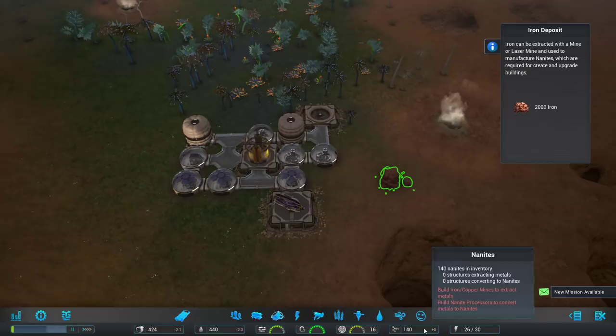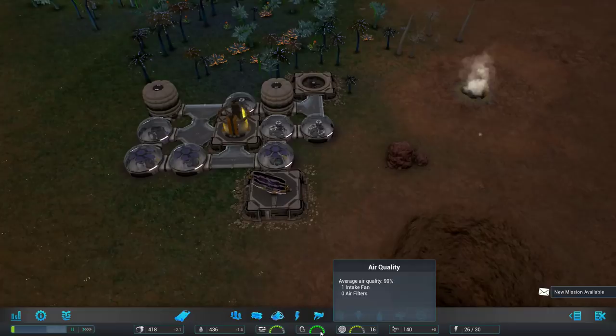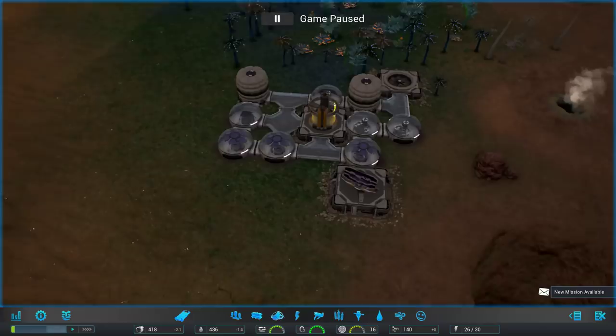You can produce more nanites if you mine a resource like iron and convert it with a nanite processor. Here is our electricity, our population — currently 16 — their happiness, O2 levels, storage, water, and food. I should pause the game if I'm going to be talking, because people are eating food and drinking water and they'll soon die if I don't start doing anything.